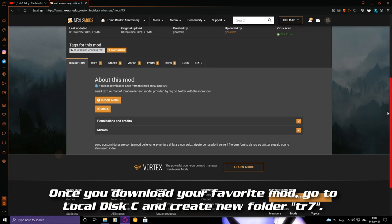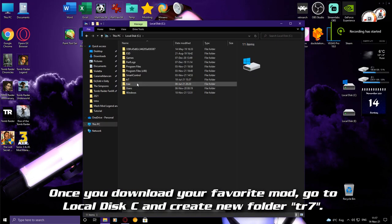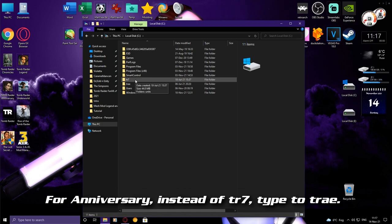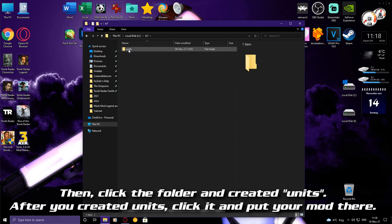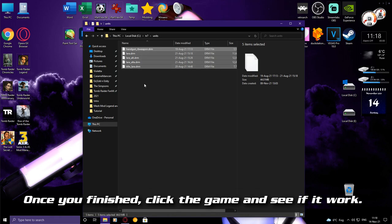Once you download your favorite mod, go to local disk and create a new folder — Tomb Raider 7 for Anniversary. Instead of Tomb Raider 7, type Tomb Raider Anniversary Edition. Then take the folder and create a units folder. If you created the units folder, click it and put your mod there. Once you've finished, click the game and see if it works.